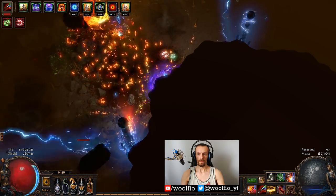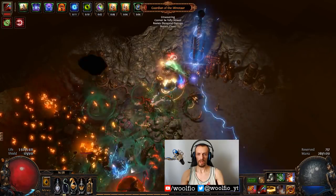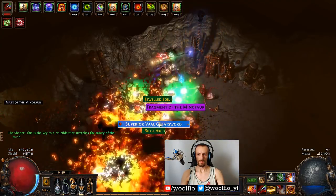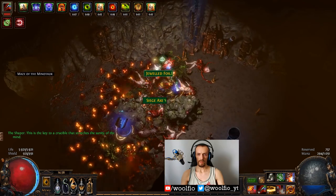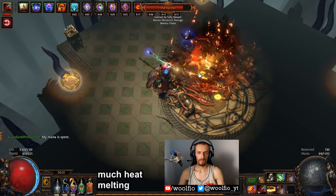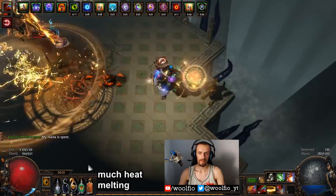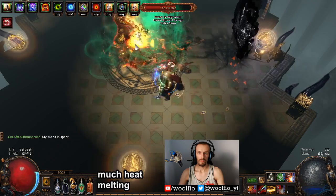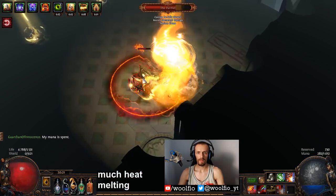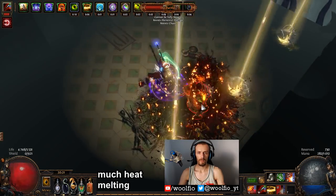So whenever you use a life flask, you get instantly healed for over 3,400 life. If you're wondering about the Champion ascendancy, the Adrenaline buff from Champion would not be triggered by this. There are other uniques that work on low life too, but as I said it's pretty annoying to work around this belt because the drawback is high. Also, you cannot use Curse Immunity flasks because that would remove your bonus damage.